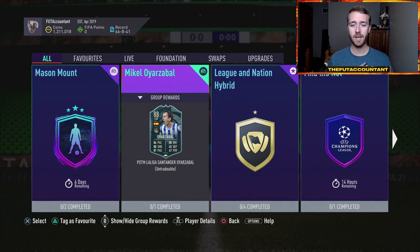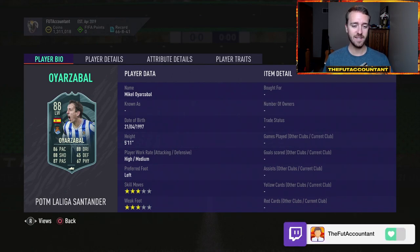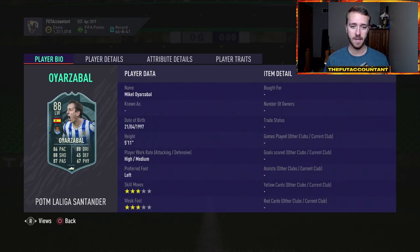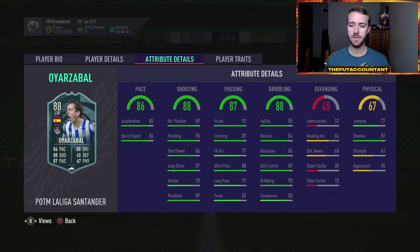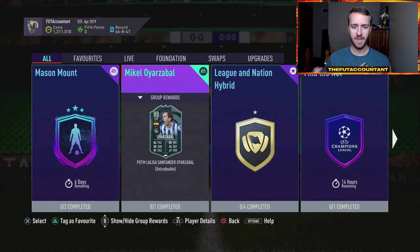We also got a player of the month today — the La Liga player of the month with Oyarzabal. It is a decent-looking card at the face level, but when you dig inside you see the 3-star, 3-star. It just doesn't cut it for a lot of people. He's not a terrible card — he honestly looks like a really decent center attacking mid. High-medium work rates would be decent for that. Boost up his long passing and short passing a little bit. He does not have the finesse shot trait but has outside foot shots. That SBC is pretty cheap — I think it's like 60K.